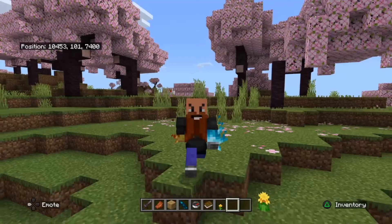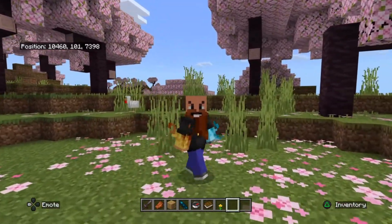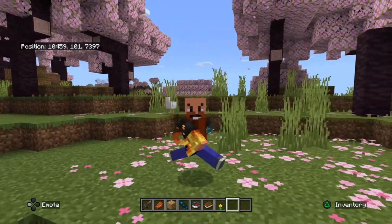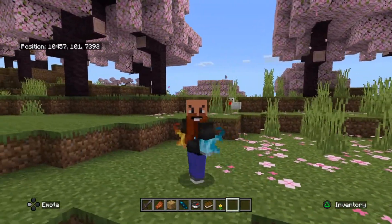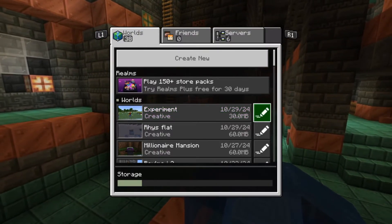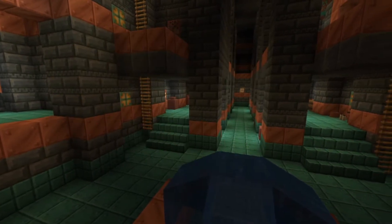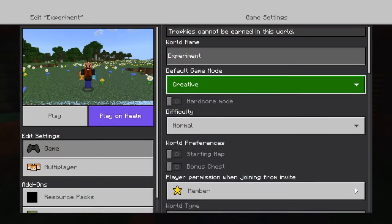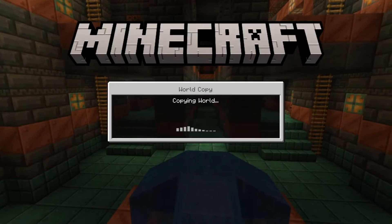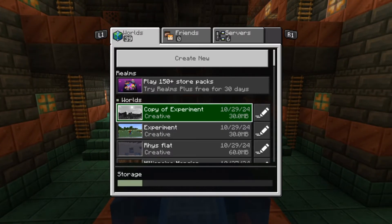Hello and welcome again to Minecraft with me Paul McShay. Today it's back to basics with our command tutorials, and we're going to be using the locate command, which will find you any structure or any biome in the game that you want to go to. First things first, we're going to create a copy of our world because you don't want to do this in your main world, otherwise you're going to spoil your achievements and awards. Go into settings in the menu for the world and copy the world, and we're going to go into our copy so we can run our command and find all our structures.